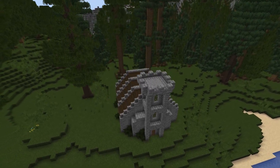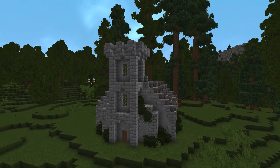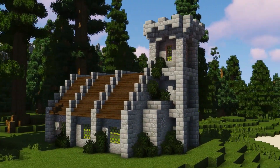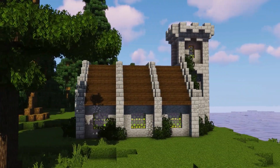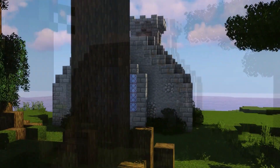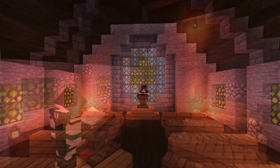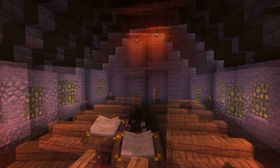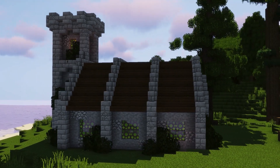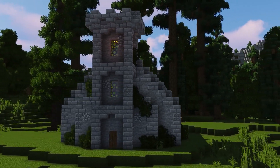Now we're done with the build — I'll give you guys a 360 fly around so you can use this for any measurement purposes and see if you really want to make it for yourself. I love the way the stained glass looks in this shader pack, so feel free to check that out in the description. Hope you all enjoyed this tutorial — it was really fun making this build in our medieval village. If you enjoyed it, remember to like, comment, and subscribe and hit the notification bell if you want to see more cool tutorials and timelapses on this channel.